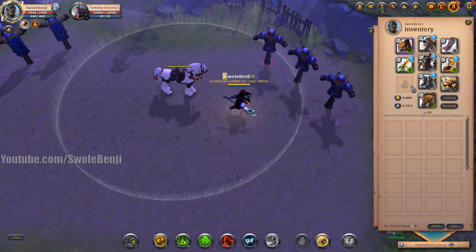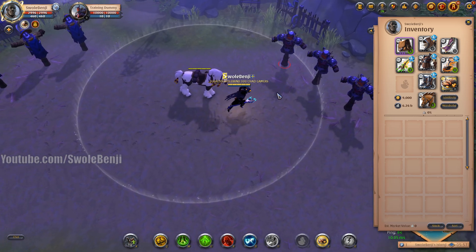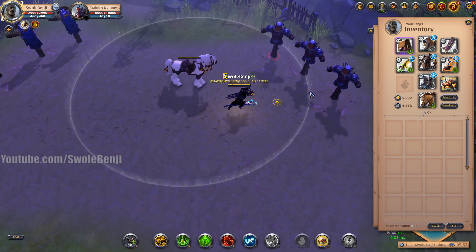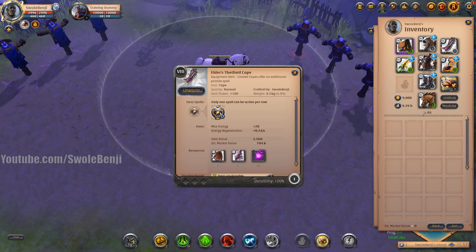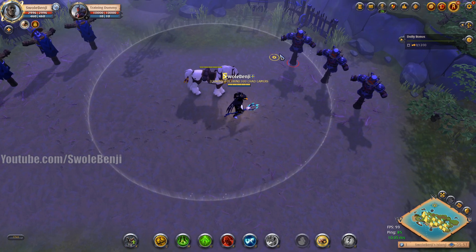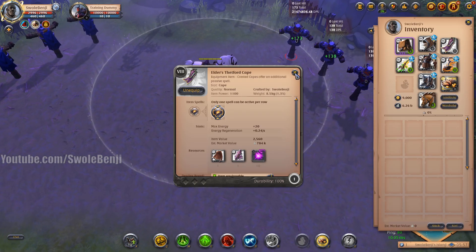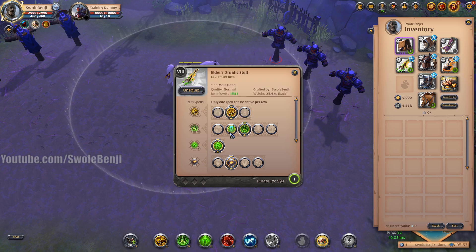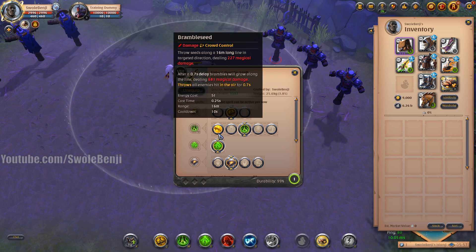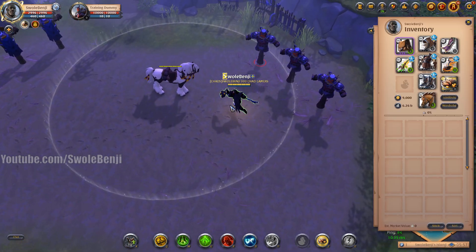If you want even more tankiness, use a Growth Potion — though you don't even need potions. You have enhanced healing from multiple sources. You could bring healing potions, sticky potions, or poison potions if you want. For the cape, use an Avalonian Cape for free lightning damage every 15 seconds — just free damage to kill opponents faster. You can swap the W ability for Bramble Seed if you want more damage and crowd control.